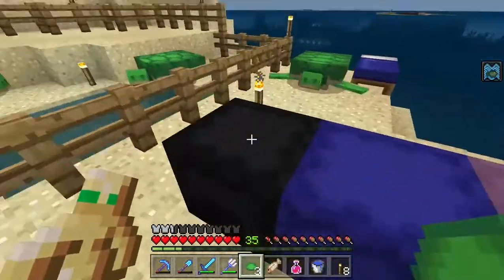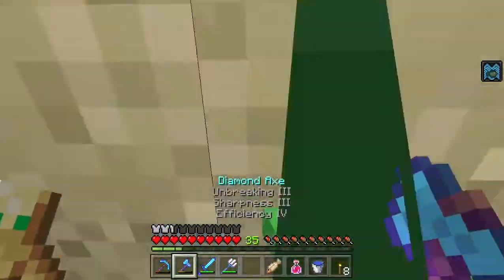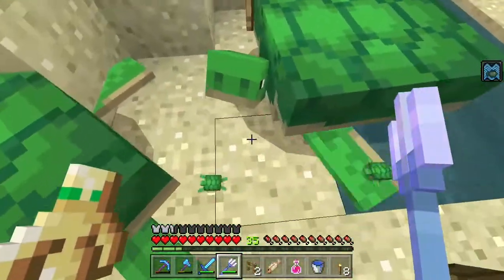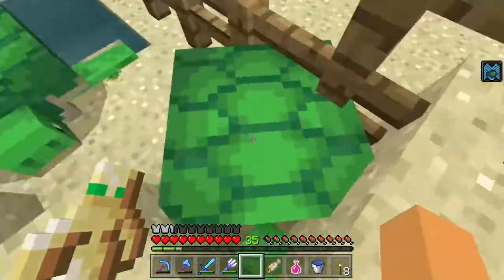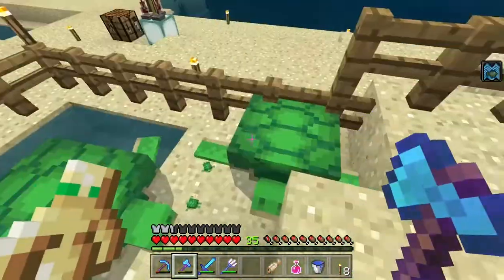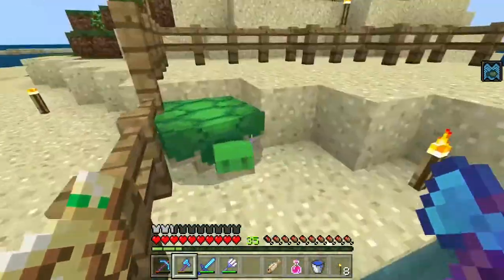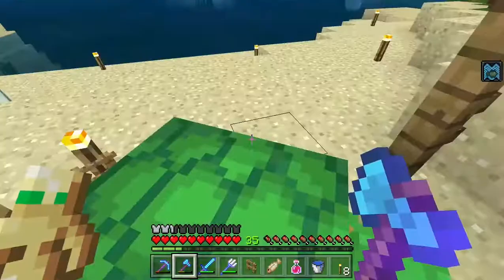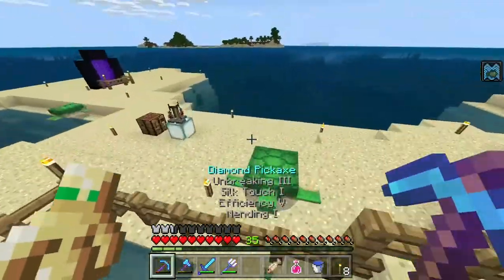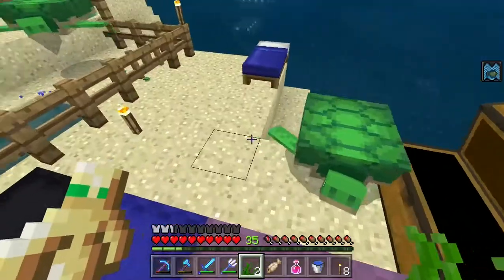The first ones that hatched were the first to grow up — that makes sense. Alright, you can come out now. The baby turtles need to move out of the way so the adults can get out. One, two, three, four, five, six, seven, eight — the baby turtles need to move. Great, all right — this is just how things are supposed to be. I guess we can breed these turtles.